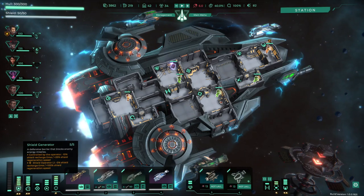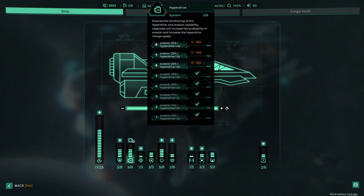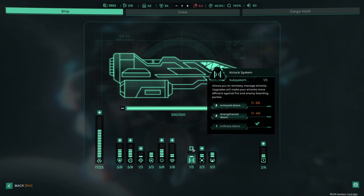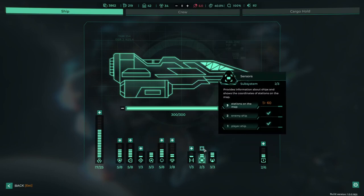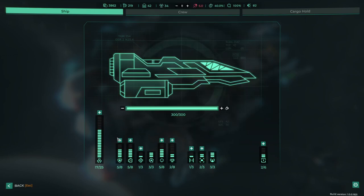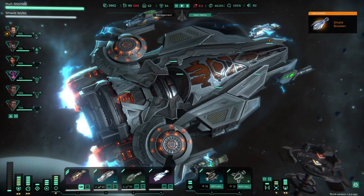I think getting more power would be nice but more shields would also be pretty good. I'd say doing the doors would be quite nice just to strengthen those if we do get boarders. The stations on the map would be a good one also. I think we'll go evasion — no, let's go more shields. So we're going to spend 120, we'll have about 99 left. We could go with the door upgrade but I don't think we could power it just yet. Ooh, shield breaker — not sure what that unlock means.